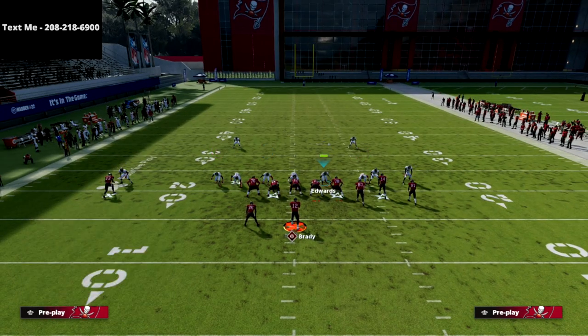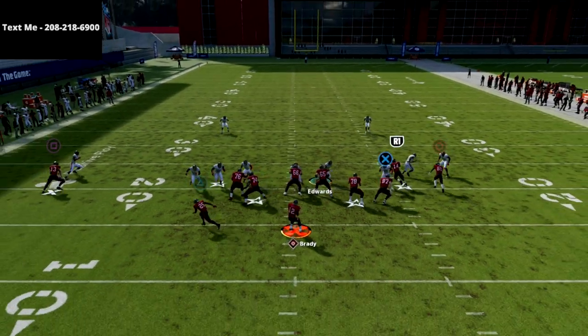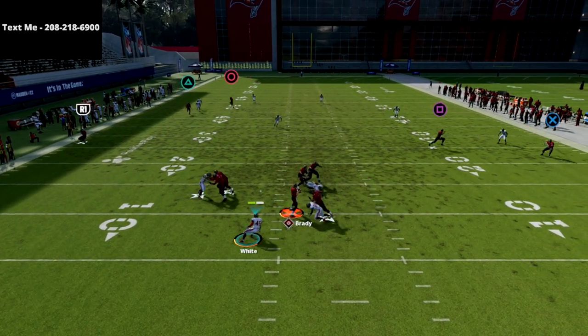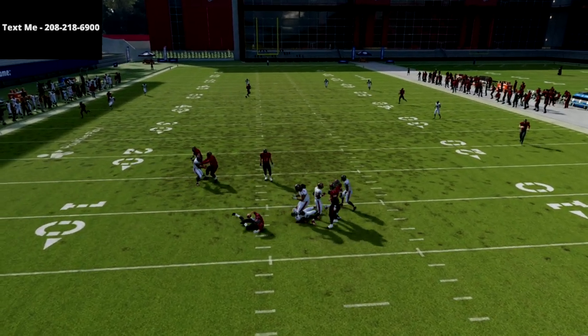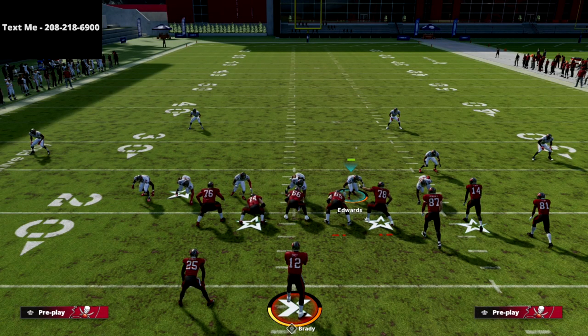One of my favorite things about this formation is it sends absolute screamers — the blitzes from this formation are the best in the entire game, in my personal opinion. Between this and the 3-3-5 Odd, these are the best blitzes in the game. You can get a safety with like 95 speed at that position and let him run in and blitz.